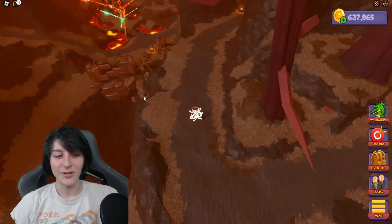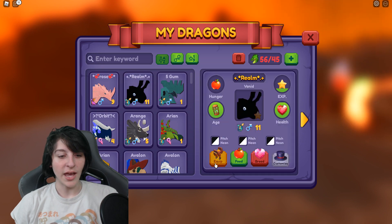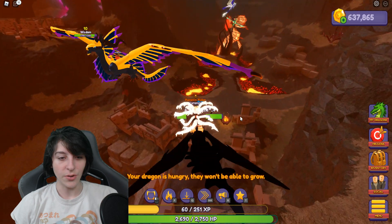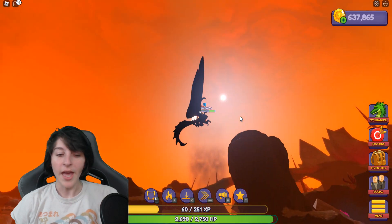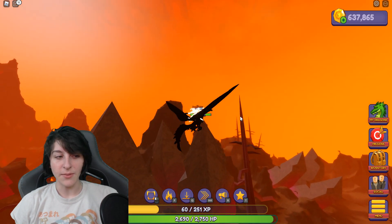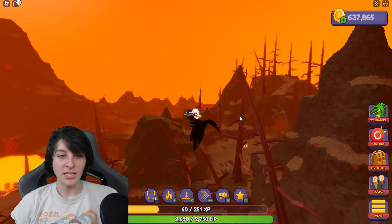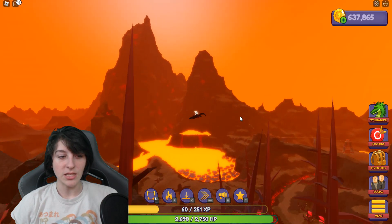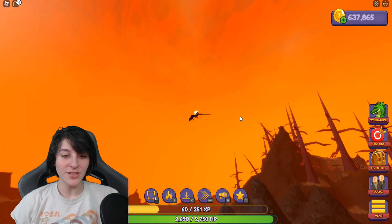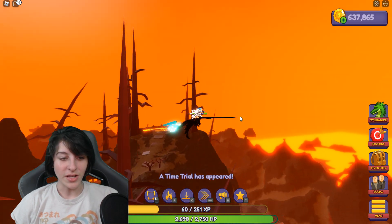I was told I have to find the boss in the heart of the volcano, so I have to go find a volcano and get into the middle of it. I'm going to assume it's probably the biggest volcano here, because that would just make the most sense. I think the biggest one is this one right here. Wait — I saw something glowing over here. This is a new map for me so I'm really interested in what I'm seeing.